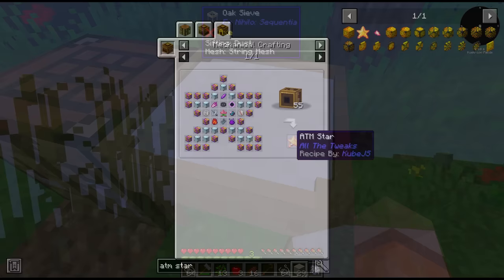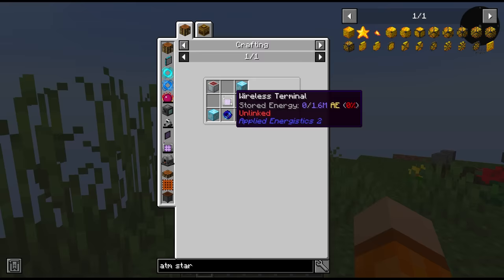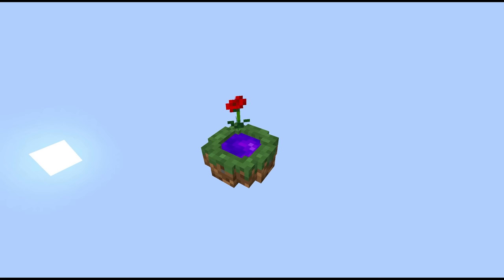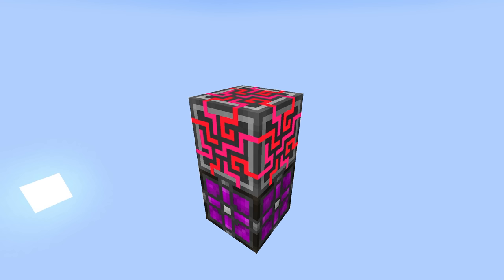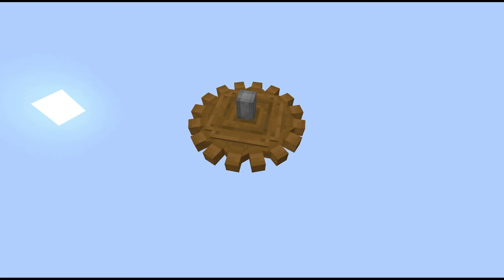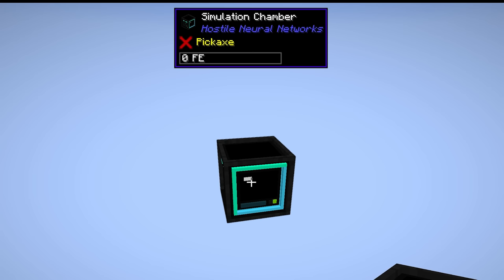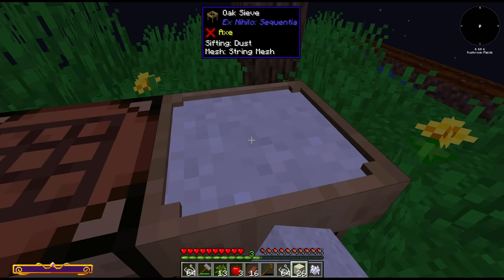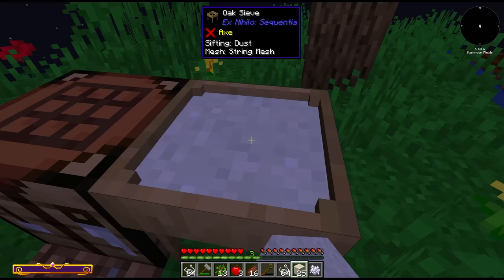So what is the goal for the series? Well, it's to make the ATM Star. This basically combines every aspect of the pack together — some pretty nested crafts right here. Looks like we're gonna be getting into magic, tech, farming, basically everything. We've got Integrated Dynamics, the Twilight Forest, Applied Energistics 2, Create, Blood Magic, Botania, RF Tools, Deep Mob Learning — or Hostile Neural Networks as it's now called — Mekanism, Project E, Alchemistry, and that's just to name some of the mods. There's so many things I'm excited about here.